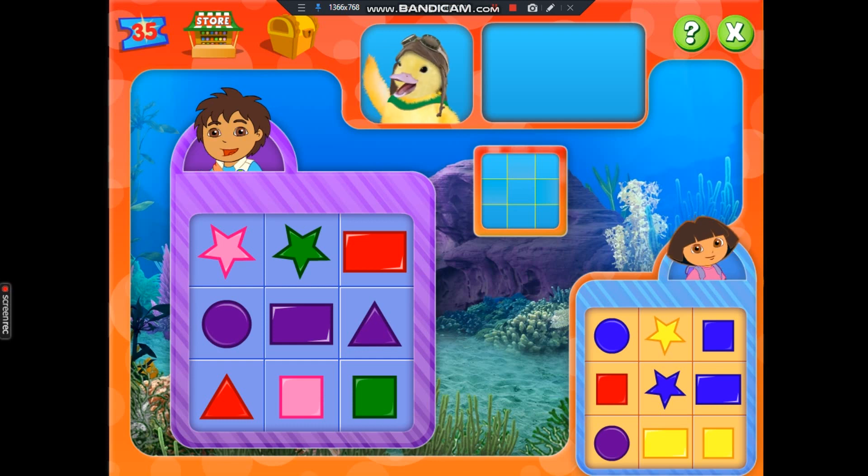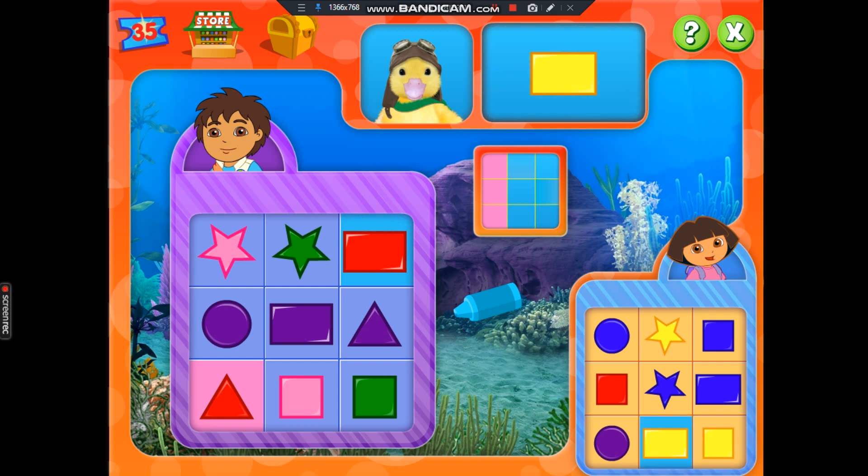Bingo time. In this bingo game, we need to make a line to get bingo. Let's play a wild game of bingo. Red triangle. Fantastico. Red rectangle. See, we found it. Yellow rectangle. Found it. We don't have that shape.